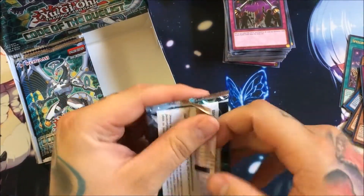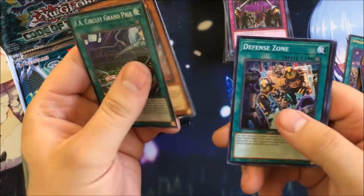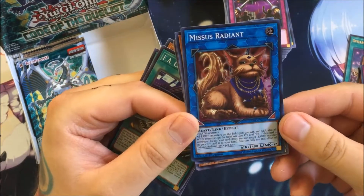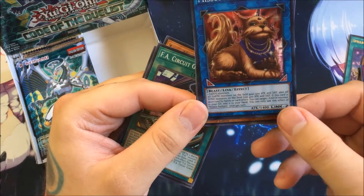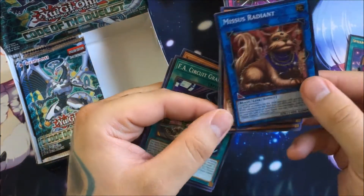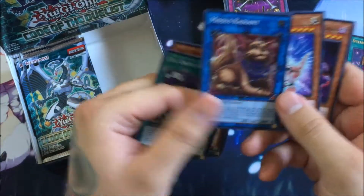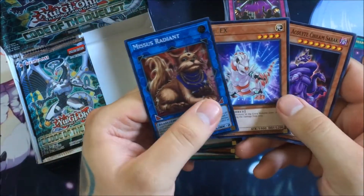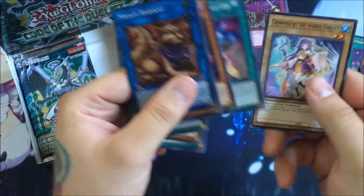Still looking for Rescue Ferret or even the Firewall Dragon on the cover. We got FA Circuit Grand Prix, Jack Wyvern, Defense Zone, Chosen by the World Chalice, and Mrs. Radiant — that's a pretty good card. It requires two Earth monsters so it goes with any Earth deck — Zoodiacs, Subterrors. Its effect gives all Earth monsters on the field 500 attack and defense, and if it's destroyed by battle or card effect you can target one Earth monster in your graveyard and add it to your hand. It's a 1400 ATK Link 2 with down-left and down-right arrows. It kind of helps out Zoodiac since they're very extra deck heavy. We also got Re-eyes or Reek as a nice little dinosaur, Wicked Acolyte Shilem Sabacc, Twilight Twin Dragons, and Crowned by the World Chalice.